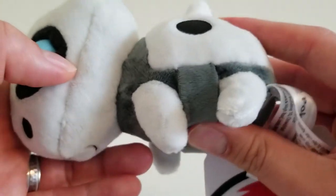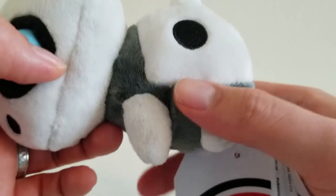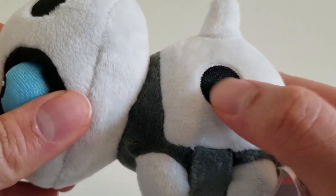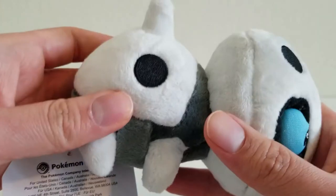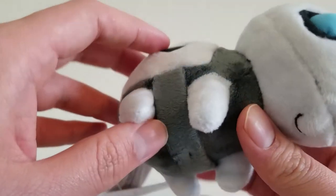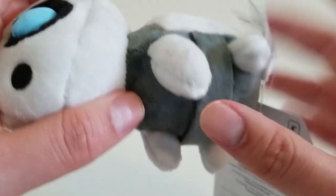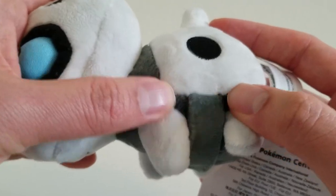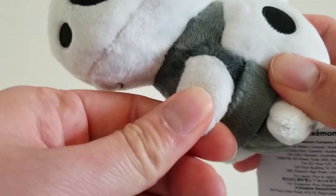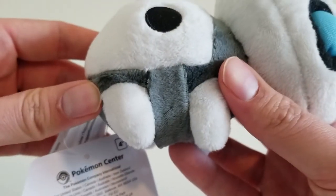Now let's take a look at the body. The pellets for the Sitting Cuties plush are centered all around the lower half of the plush, as we would expect. We have a couple more spots here that are embroidered. Of course, you have to have Aron's spike — it's very sharp, be careful. I like this little strap coming down here, because it's part of the illusion that makes it look like these are all separate pieces, but they're really not. The legs are very short and stubby, which is kind of what I would expect.